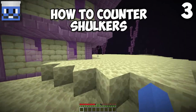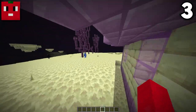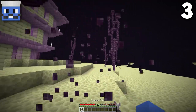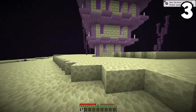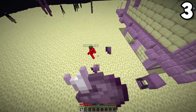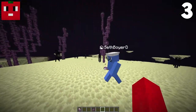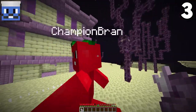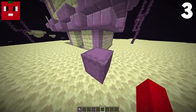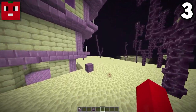You know how shulkers are always so annoying and they give you levitation if they hit you? Well, there's an easy way around that. You just break one of these and bring chorus fruits in with you. When they hit you and you're floating in the air, you can eat a chorus fruit and you'll teleport back to the ground so you don't take fall damage. I can't believe it took me this long to find this out — I no longer fear you, stupid little shulker.